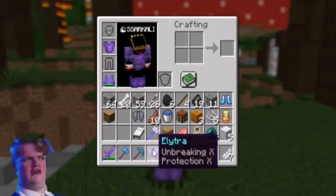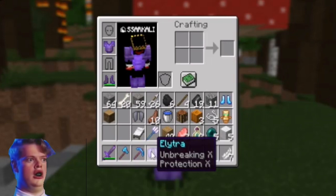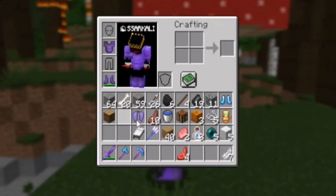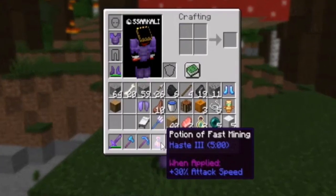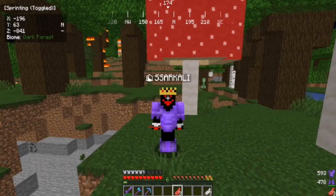We got an elytra with Unbreaking 10 and Protection 10 — oh my god, insane! We got the max elytra, which is exactly what we needed. Then we got a Potion of Fast Mining as well. Our hunger is gone again so we need to keep moving.